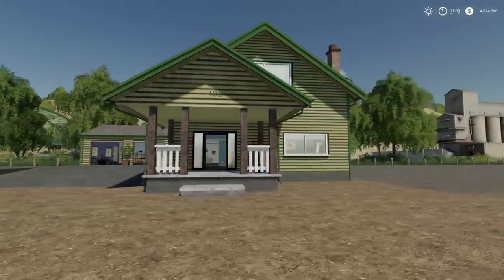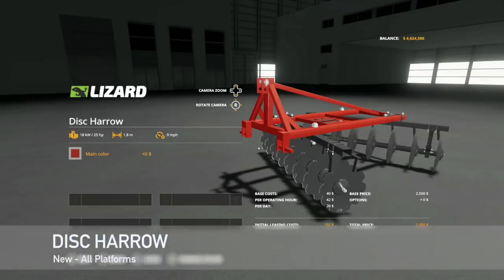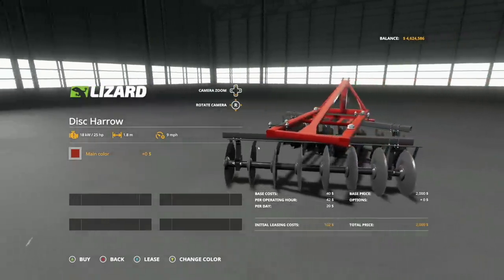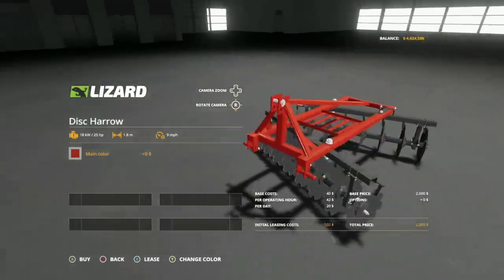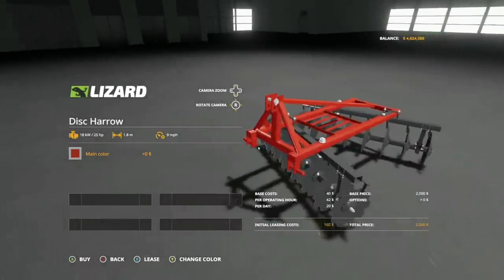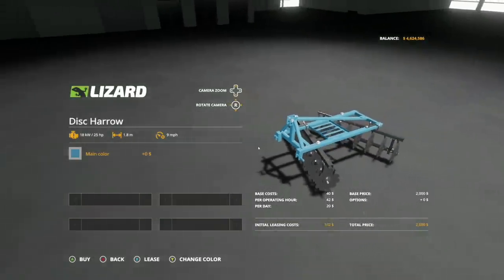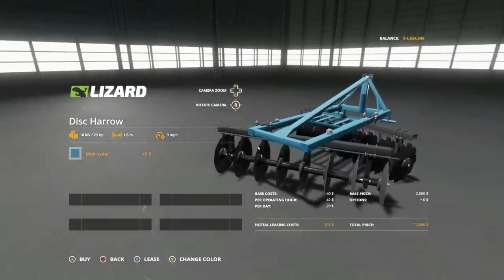Next up we've got the Desk Hero - this is a Lizard Desk Hero. It's going to cost you two thousand dollars, required power 25 horsepower, so not bad at all. It has a 1.8 meter working width and nine miles per hour or 15 kilometers per hour. We can change the color - we've got red, green, and blue. The red looks close to a Case or Massey Ferguson color, green is definitely John Deere, and the blue not really sure.